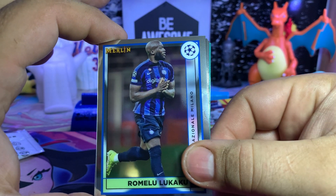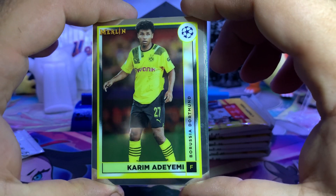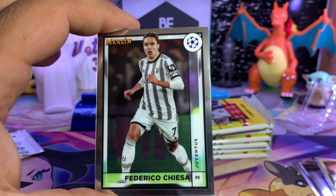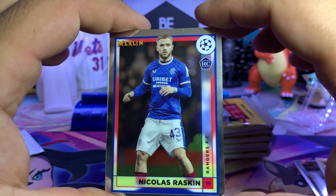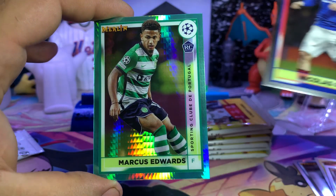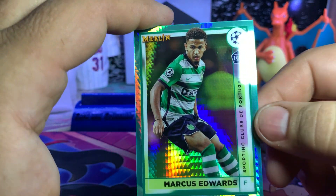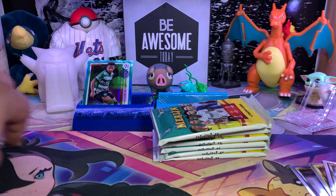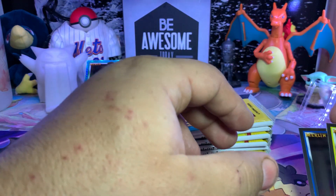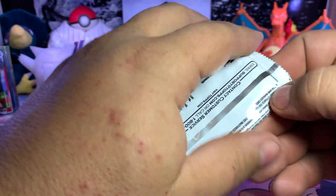Lukaku — these are nice cards, incredibly sturdy. Adeyemi, Chiesa, Raskin, and a prism of Marcus Edwards, Sporting Club de Portugal rookie card. They're super heavyweight cards, I mean these are heavy. All right, pack number two.